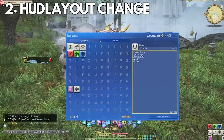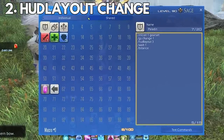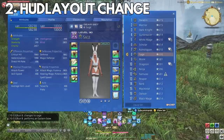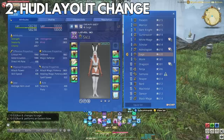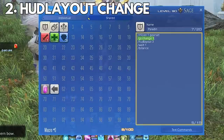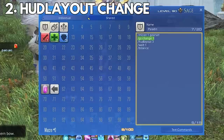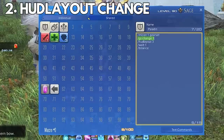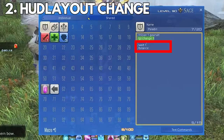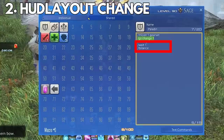This would look something like: /micon 1 gearset — meaning I'll use the icon of gear set one, which is my Paladin. You can find the gear set number under the character menu in the gear set list. The next line is /gs change 1, meaning gear set change one, so my character will change to gear set one. The next line is /hudlayout 3, which is my tanking HUD layout. You can add /wait 1 if you're doing a battle stance once changed or any other emote, but it isn't necessary — it just adds a little flair.